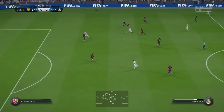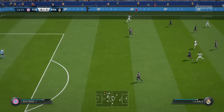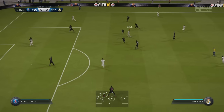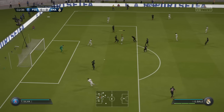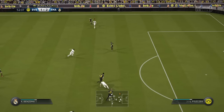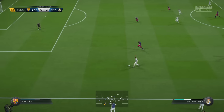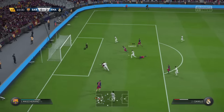We can also use the No-Touch Dribbling Acceleration to simply cut inside, and then use it another time to attack the gap. It is basically the best way of using it — to attack gaps and to attack space. We can cut inside if there is space to do that. Look at that sudden acceleration — we do it two times in a row right there with Bale, cutting inside. And here again on the wing, look at that sudden acceleration: we cut inside, get the ball in, and score again.